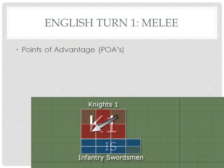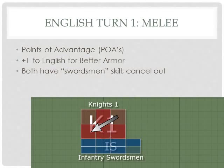Now we need to talk about points of advantage in the melee. This will be similar to impact, but not identical. There's going to be one point of advantage to the English for having better armor — this makes sense in a more protracted combat, which melee represents. Both sides have the swordsman skill, but that actually cancels out. So we stick with the single advantage that the English have.